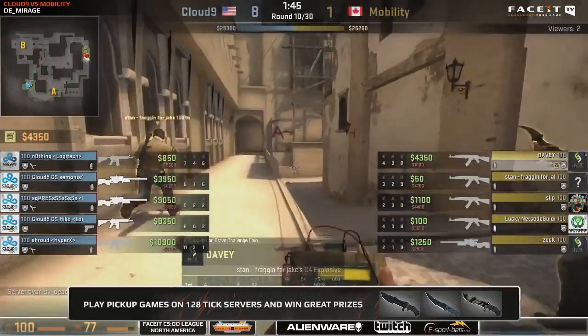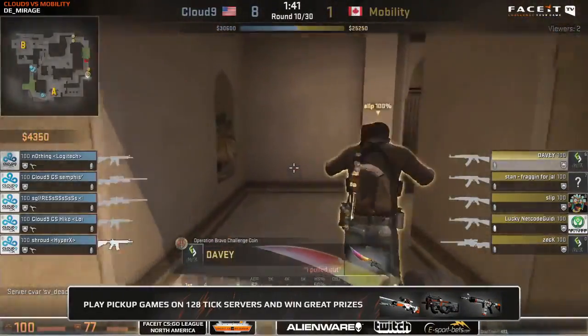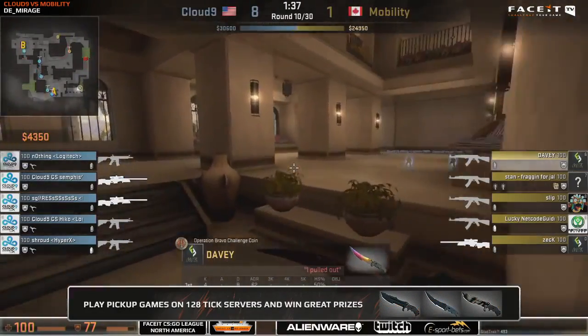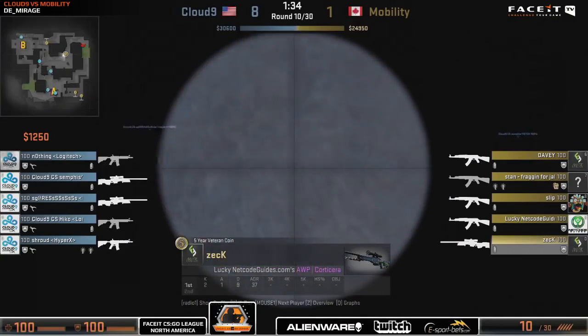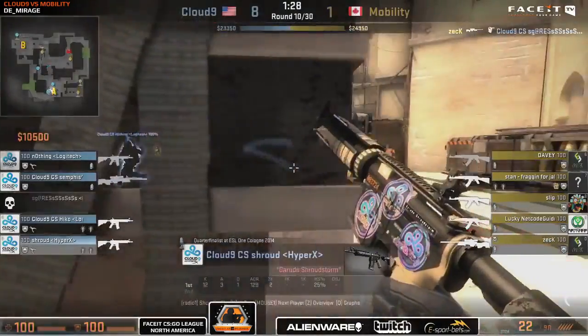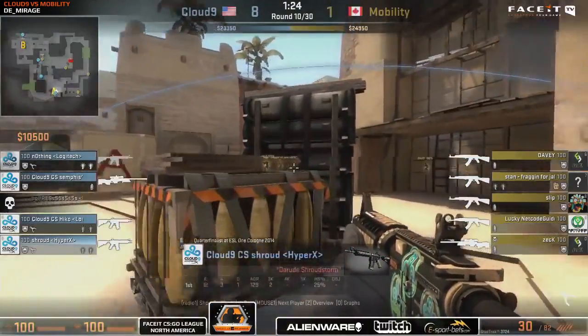Yeah, that's their first round on the board. They're going to need to win every round that remains to make it 8-7. Cloud9 back with a double AWP setup, and it is going to take a little while to force them onto an eco. Buying two AWPs will make it that little bit faster if Mobility do get the rounds. And that's the first frag there for Zek on Sean Gares to give them an initial advantage here in round 10.